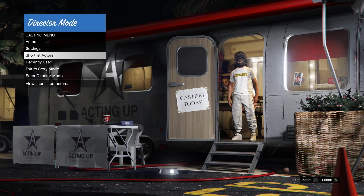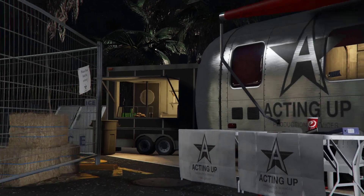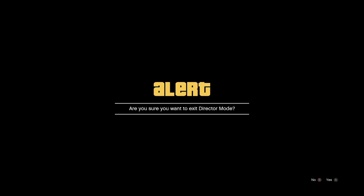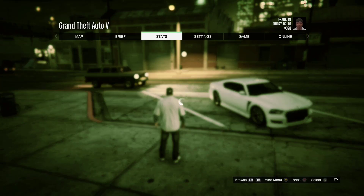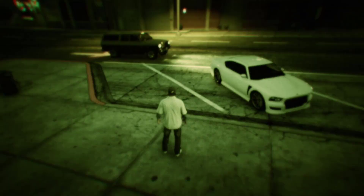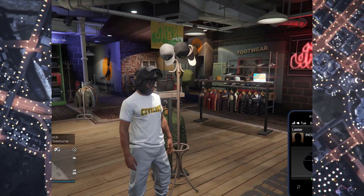So hurry up and get this. First thing is first, you need to make your way to director mode. You're going to shortlist your online character and the bird. Once you did that, go back to story mode and make your way to invite only, friends only, or public lobby — doesn't matter.